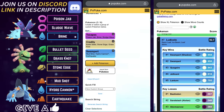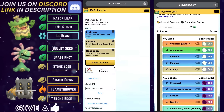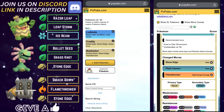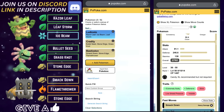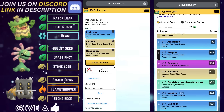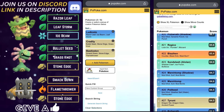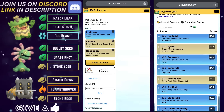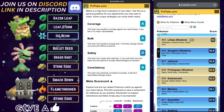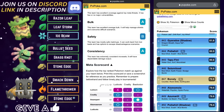Team number four leads with Ludicolo on the lead, Cradily on the safe swap, and Bastiodon in the back to close the game. Classic ABB line — grass-slash-water with double Rock in the back. Ludicolo is very interesting in this meta. It is recommended you run Razor Leaf. Unlike Abomasnow, you can actually hang in there with Bastiodons. The scorecard is identical to team number three: A for coverage, A for bulk, B for safety, and an A for consistency.